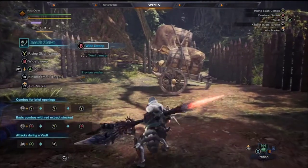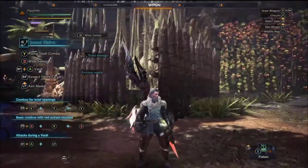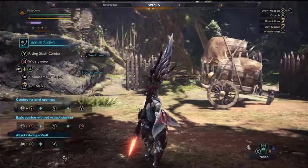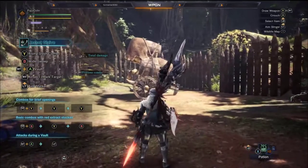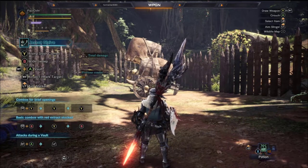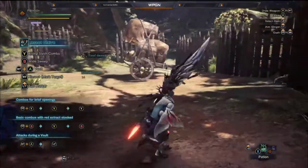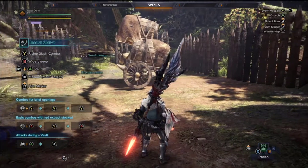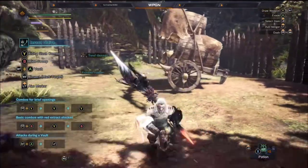Hello everybody, so in today's video we're going to talk about the Insect Glaive for Monster Hunter World. My armor is a complete mess and I look like a box of crayons, but that's okay because there's a reason. The Insect Glaive is not by far the most complex weapon, but it is a complex weapon. I would say the most complex weapons are probably the Charge Blade and the Hunting Horn. I'm okay with the Charge Blade, I suck at the Hunting Horn, but this weapon I'm actually pretty good with. We're going to explain how this works today.